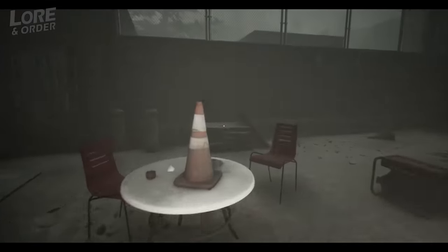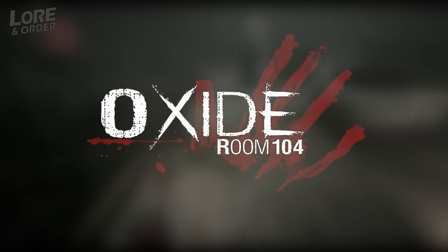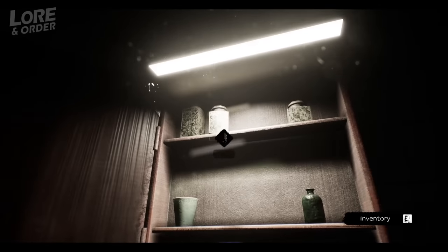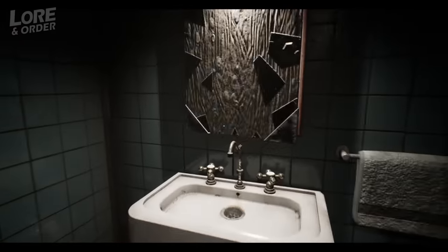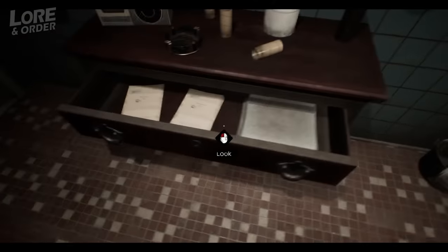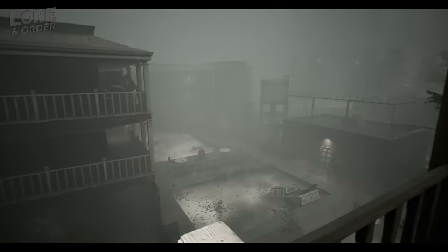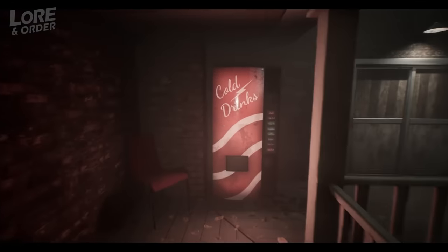Hello and welcome to the next installment of Law and Order, the video series where I look at and unpack stories from games. In this one we'll be looking at the story from Wildsphere's newest body horror escape room type game called Oxide Room 104. Although very good in terms of the puzzles and finding ways to survive and uncover the story, the controls were pretty clunky and the voice acting was not great. Despite this, the game was actually better than I expected and I had fun playing through it. This game does have multiple endings but the plot explanation will follow the good ending and then we'll dive deeper into certain aspects of the story afterwards.